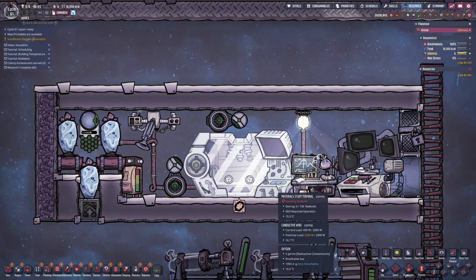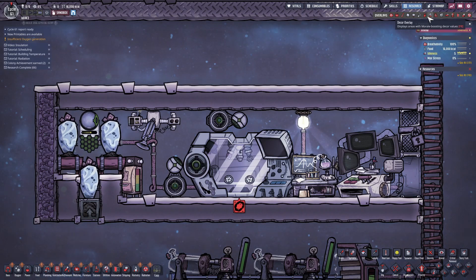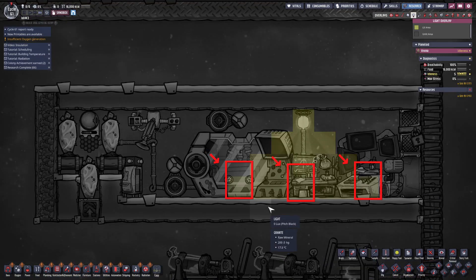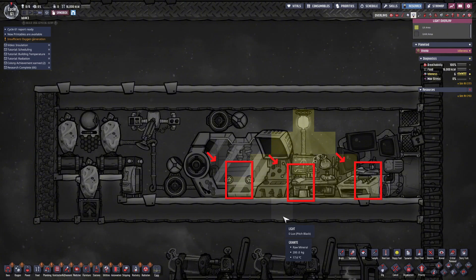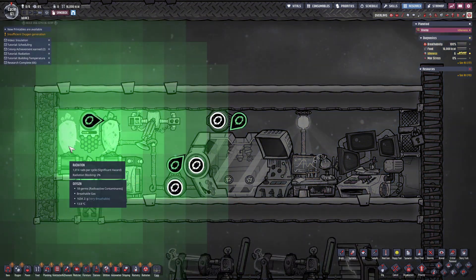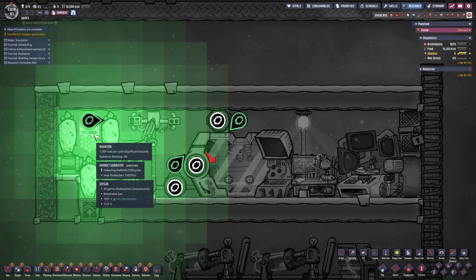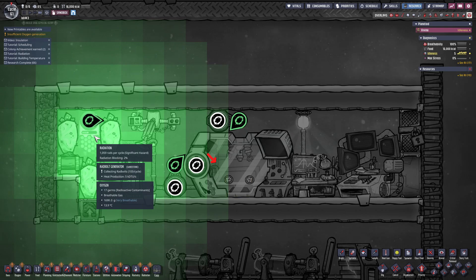Understanding this concept helps us figure out how light bonuses and radiation range work. To get the light bonus, we only need to make sure the light covers the building's detection tile. This way, duplicants will receive the bonus while working. The same applies to radiation — if the detection tile is placed outside the radiation range, duplicants can avoid being exposed.